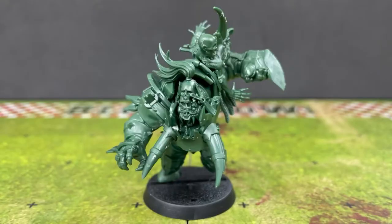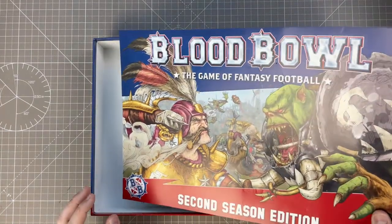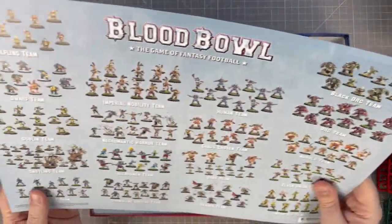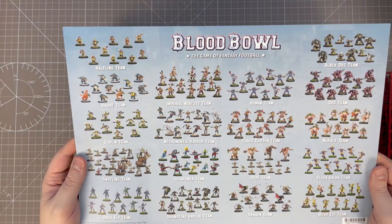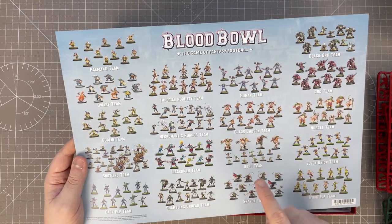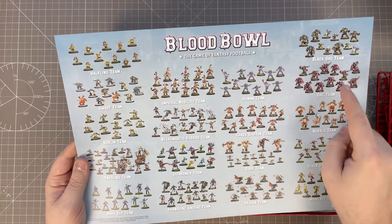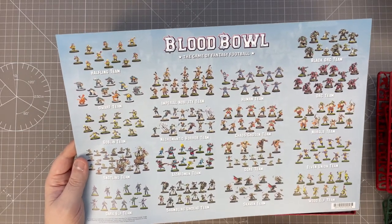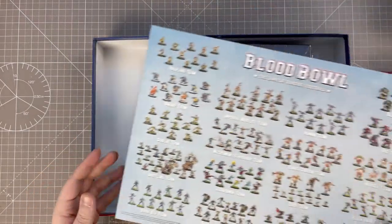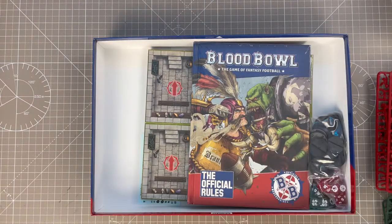I'm going to do a deeper dive in the future with these guys, because I think they deserve it. Here we've got the divider to stop the rulebook getting poked by the sprues — just the same as the box art. On the other side, we've got all the teams that are available. I've got a dwarf team, a human team and an orc team from the last edition. So there's a lot more to collect. I would love to start up a Blood Bowl League, but it is the worst time to even think about doing that.